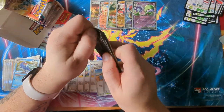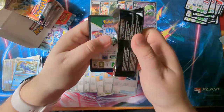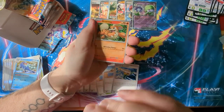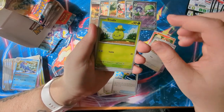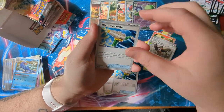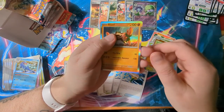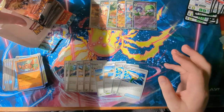Come on Miraidon, come on — give me a Miraidon please, I need one! We've got a Growlithe, Shuppet, Tandemouse, Smallleaf, Staraptor, another Electric Generator, Wugtrio, Tropius, Sandile — and a Clough! I think that's our first Clough as well.